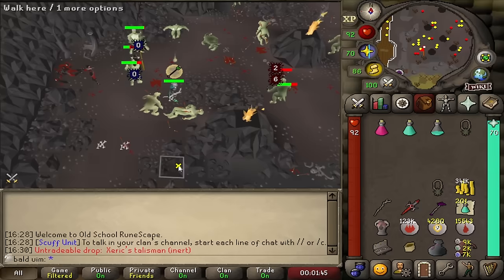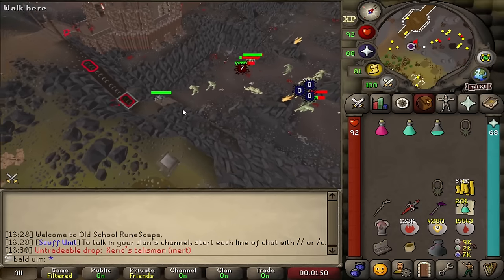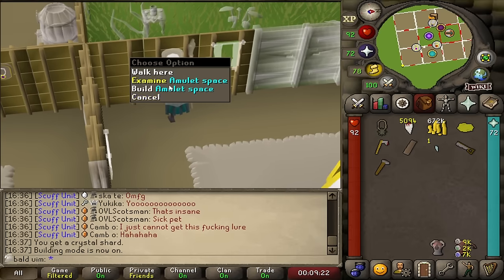Three kills in — we got a Xerx talisman again. It's just ridiculous. Let's go whack this in the house. I cut a single mahogany log from a tree to make one plank and got a shard.